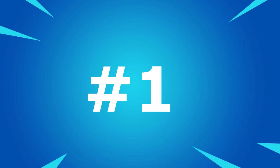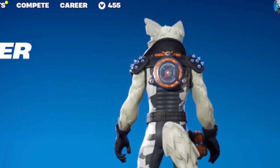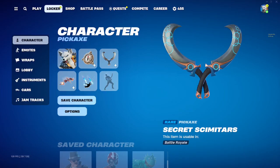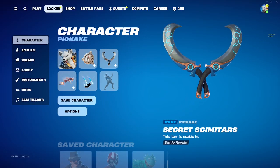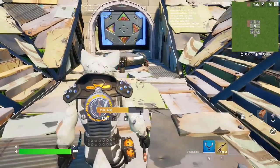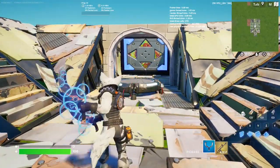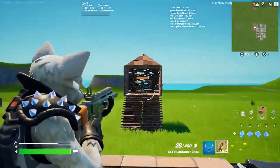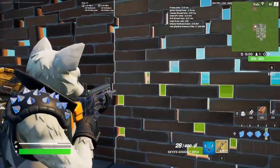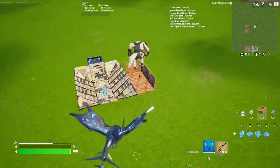Coming in at our number 1 spot, we have this one right here with the North Quester Deluxe back bling and the Secret Scimitars. Don't leave after this combo because I actually made two bonus combos for the back bling. And here is our number 1 spot in-game. I absolutely love this combo — I'll show off the wrap one more time. I need to make the range facing this way because the lighting is better, and here is the glider one more time.